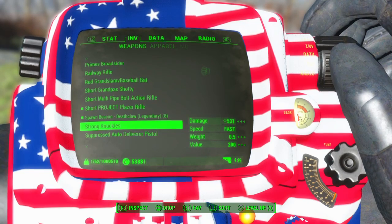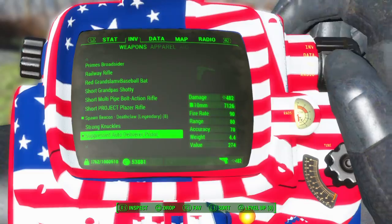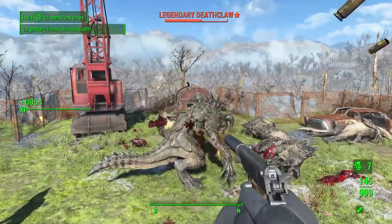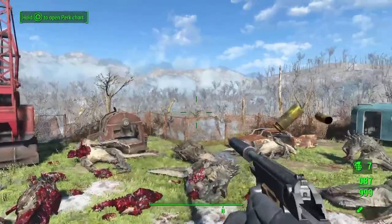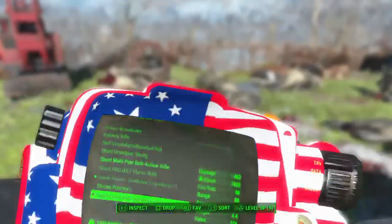Strong knuckles — some stronger brass knuckles. Suppressed auto-deliverer pistol — I do want to try the automatic deliverer pistol. Wow, that's fun! Holy crap, and the magazine is fat. I actually like that one.